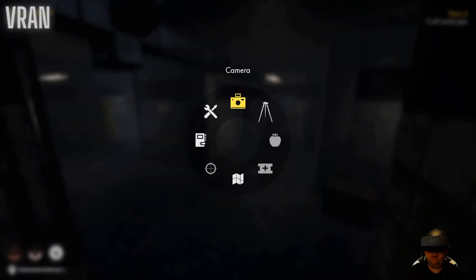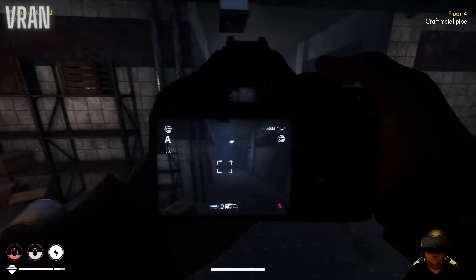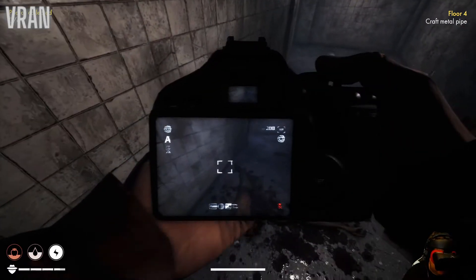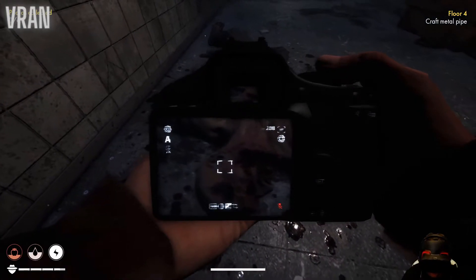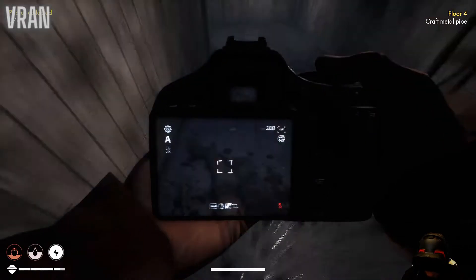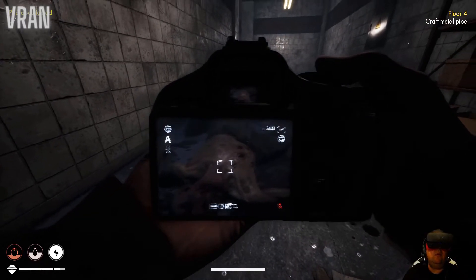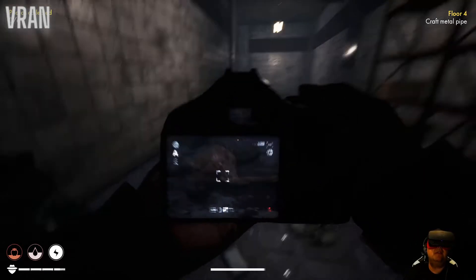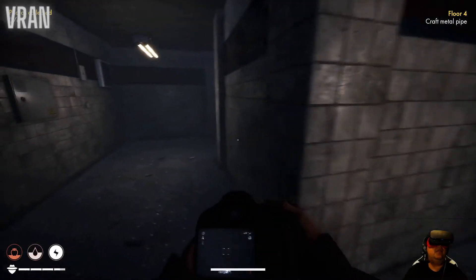Okay, any more rats around here? Let's see - oh there's the camera wheel. I like it. You can zoom in - oh look at that! It's a digital camera, so I'm guessing we have enough space on it.